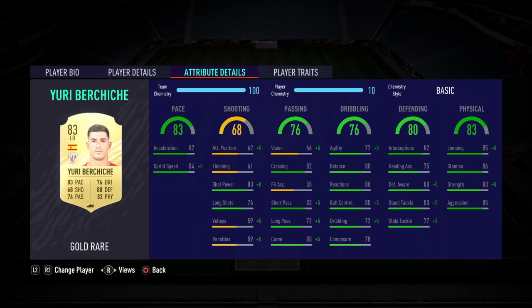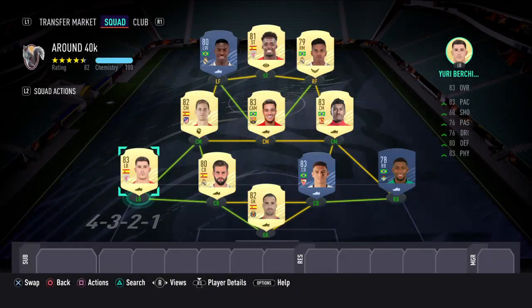At left back, this guy is really really good. I've gone with Uri Birchie — 83 pace, 80 defending, excellent physicality. You can boost this one with the shadow card as well, but to be honest this one speaks for itself. It's just an excellent card, and in some games I've actually played him as a center back.